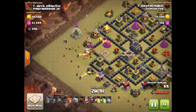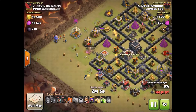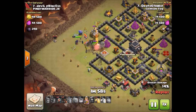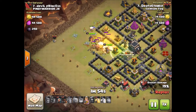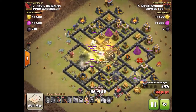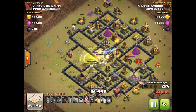A nice wide funnel. Wall breakers will get that outside wall opened up for me and I've got everything going straight into the core now. The bowler out of the clan castle is going to take a bit of a walk. Heal spell and jump spells down, and the Valkyries are going to make short work of everything in the core.